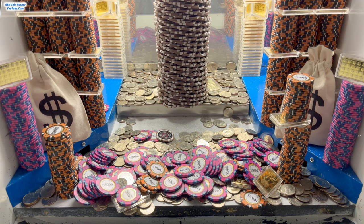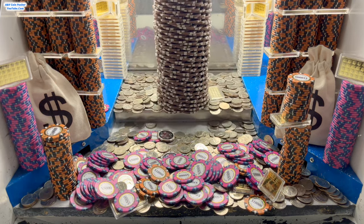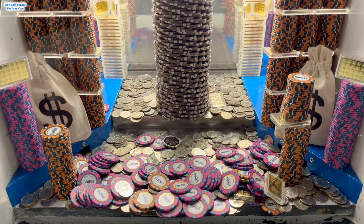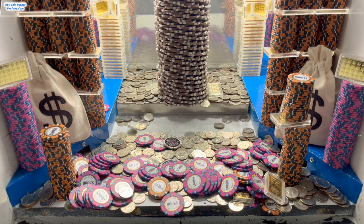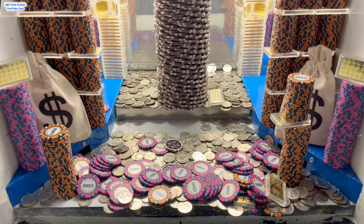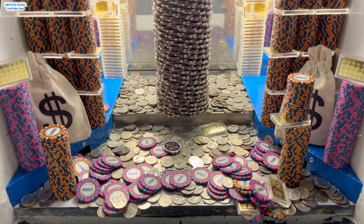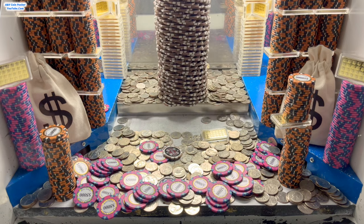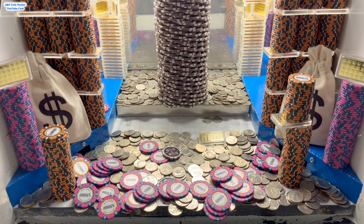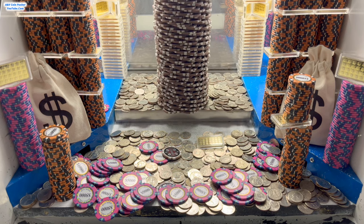We got another tower of $10,000 chips. We could really, really use a nice profit on this game today because I played two games before this one. We lost quite a bit on those — we're down about $23,000,000 at the moment. So that's what we need to profit on this game right here to break even today. That right there was the last of our 500 quarters, so let's go round up the quarters and get right back to pushing.